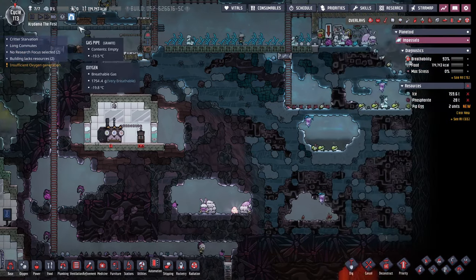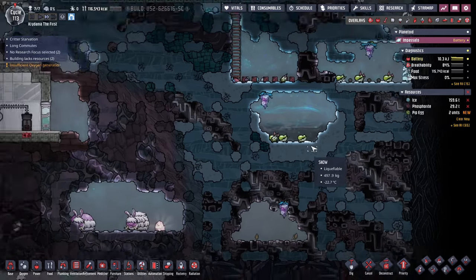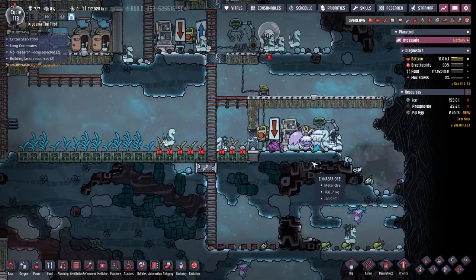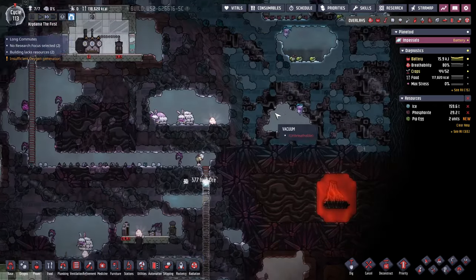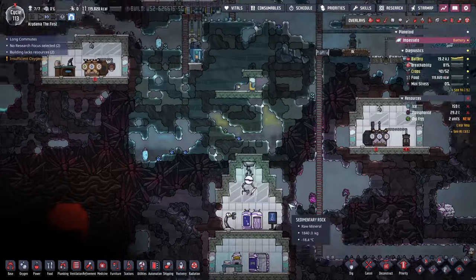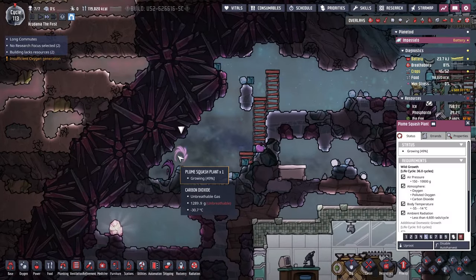Hello everyone, Crydex here and welcome back to the Frosty Planet. We played a little bit since the last episode, kind of just trying to figure out some of this BAMuth stuff. I think I grabbed another one because one of them already died. I'm trying to open up some new plume squash access, so hopefully these wild plume squashes will be enough.